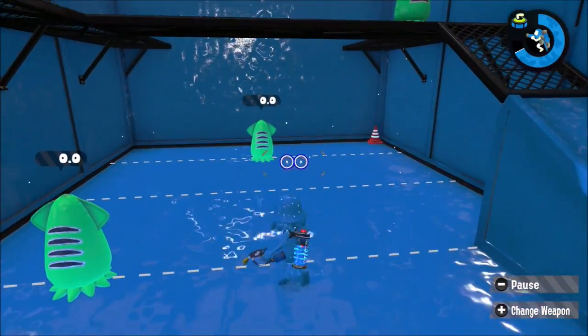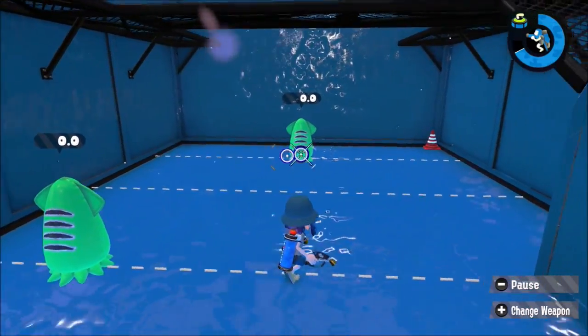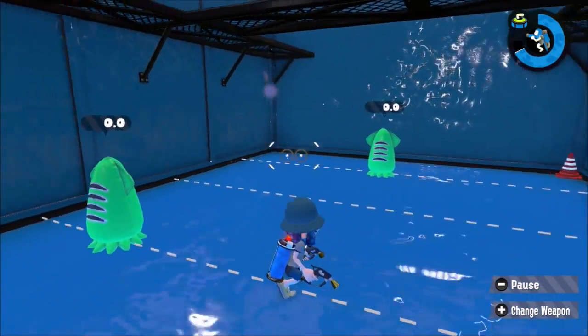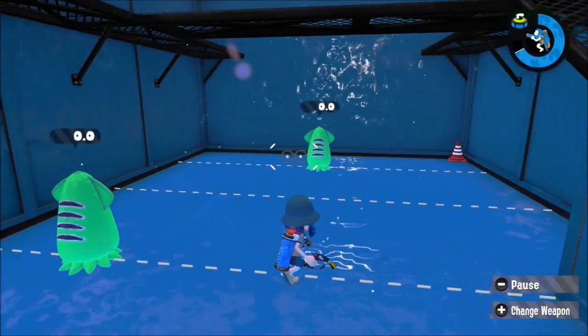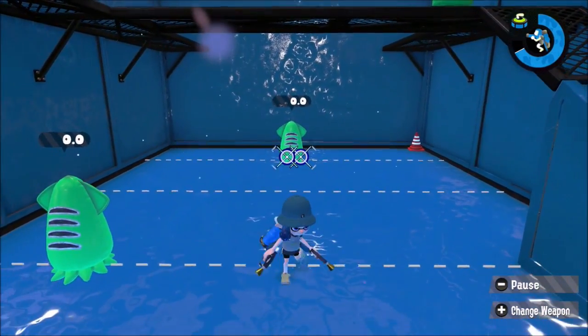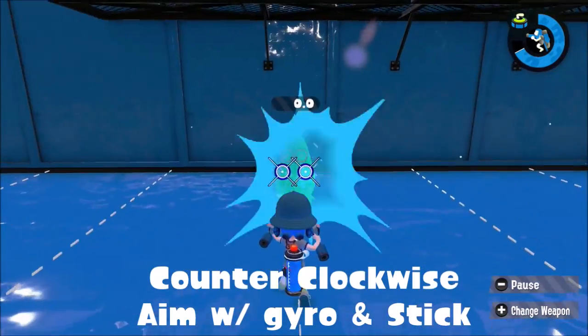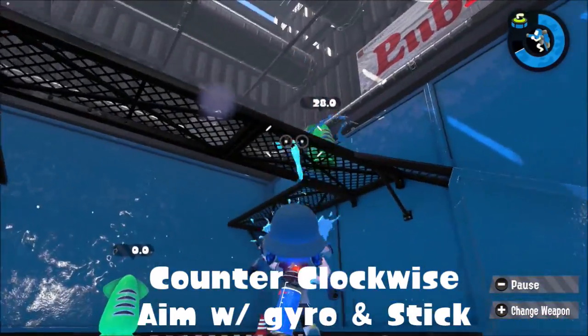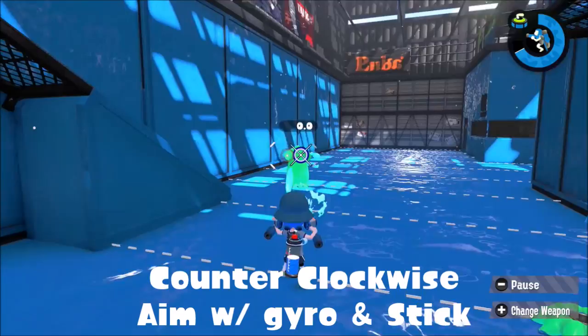Now I'm showing the regular shooting practice. Stand right here, right at this place. Shoot these five balloons while aiming with gyroscope and right stick. First, let's start with the counter clockwise. Aim right like that.